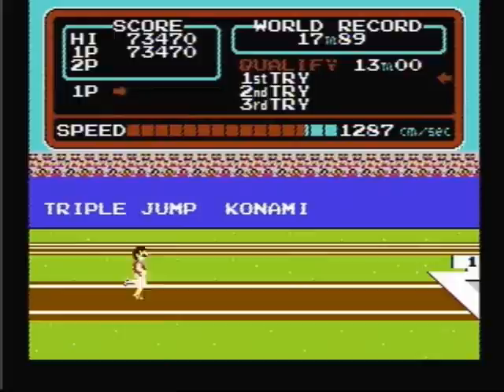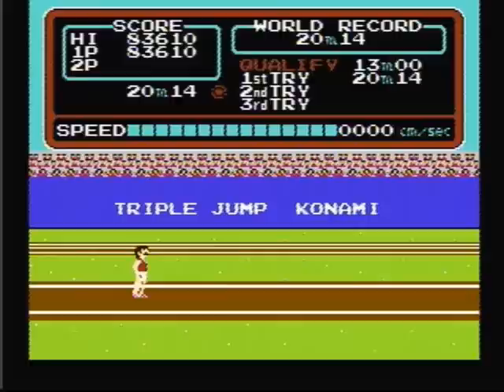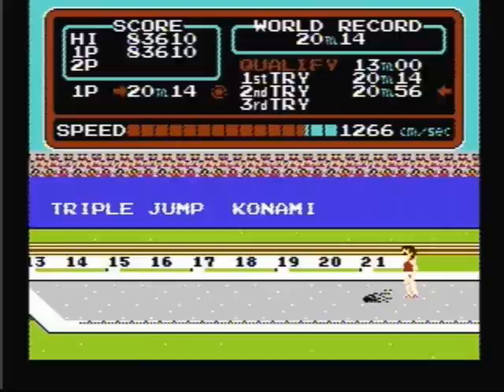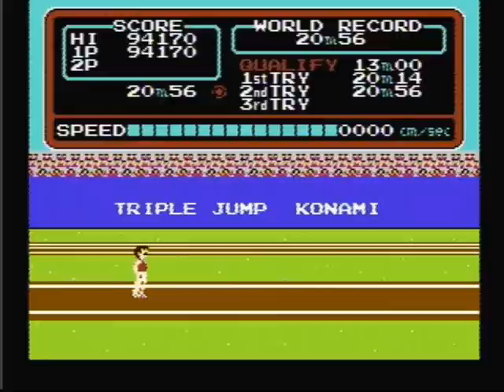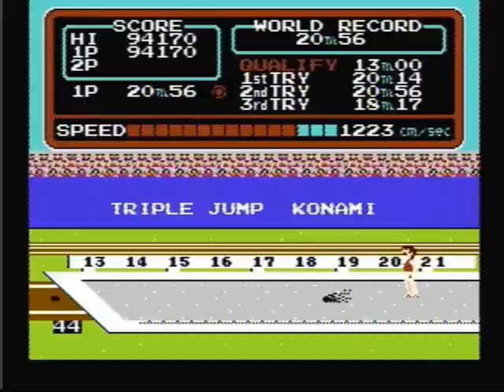On the triple jump, you want your first jump to be about 50 degrees, then your next two jumps to be 45 degree angles — I found that's the best way to play this event. 20.14 meters — not too bad. 20.56 meters, that's a little better than the first one. That was a perfect first jump and a terrible second jump, that's why this one didn't turn out that well.